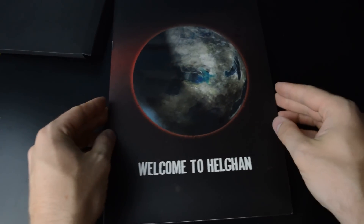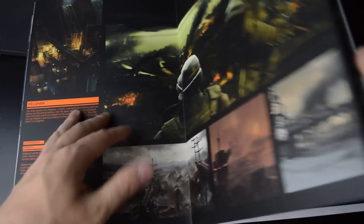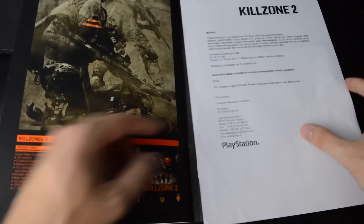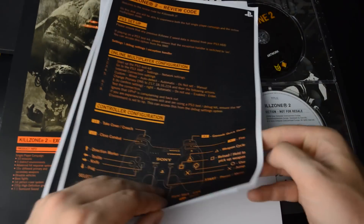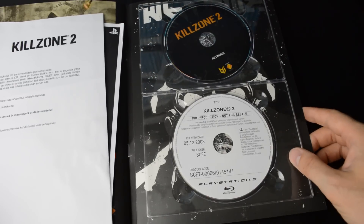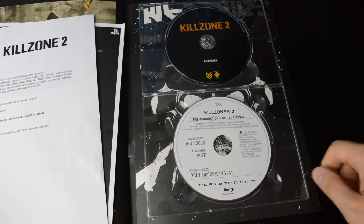Next up, Killzone 2. Comes in this dossier. Welcome to Helgaan. Super thick pages with concept art, background info on the lore and the multiplayer. There are also some photocopied how-to-play instructions. And the artwork disc and the game disc — though this disc doesn't work on a regular PS3; you need a debug station for that.